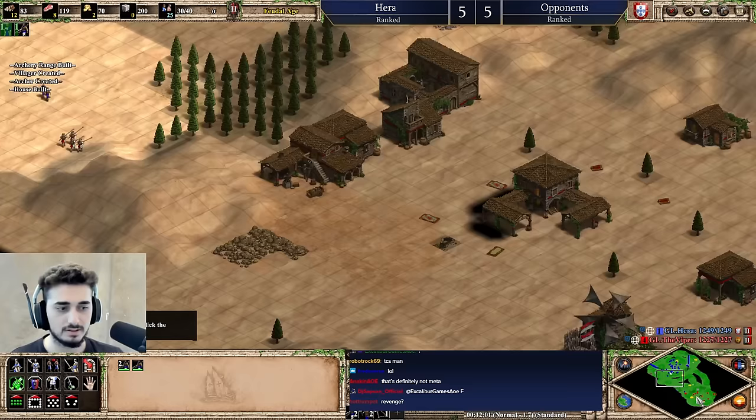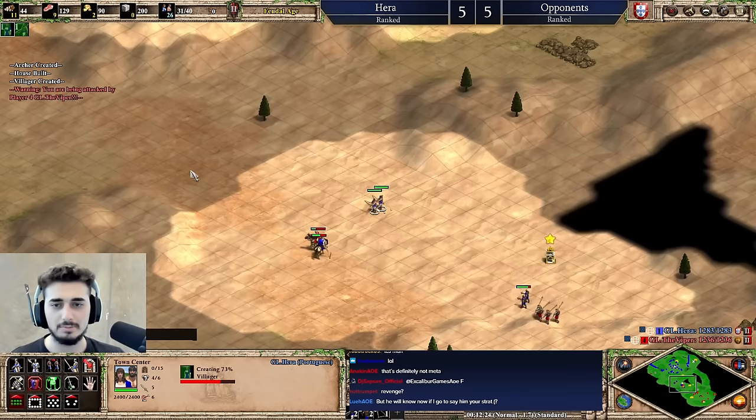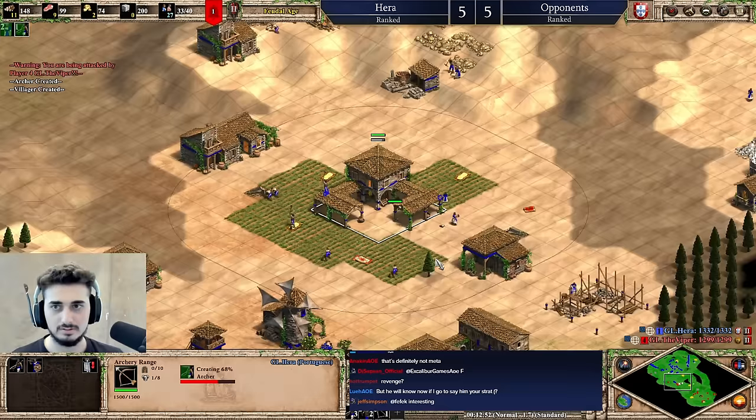Normally you'd like to rush the blacksmith — you would skip horse collar, go for like the fast fletching — but here I've delayed everything aggression-wise to set up my eco and my map, and then the aggression will come in later. Because again, the longer feudal age goes, the better for me. I know they have plus two armor but they're not invincible, they're still spearmen. Okay we have way too many of those there.